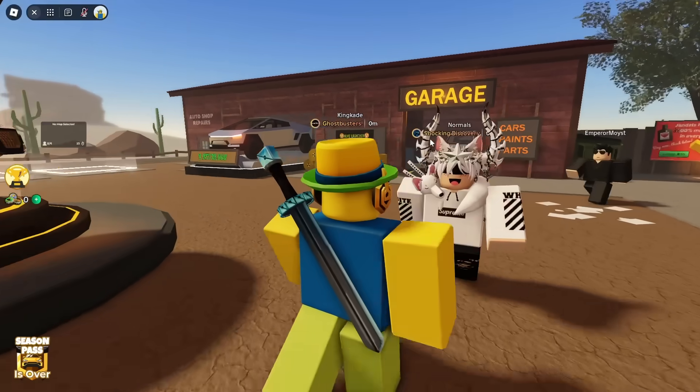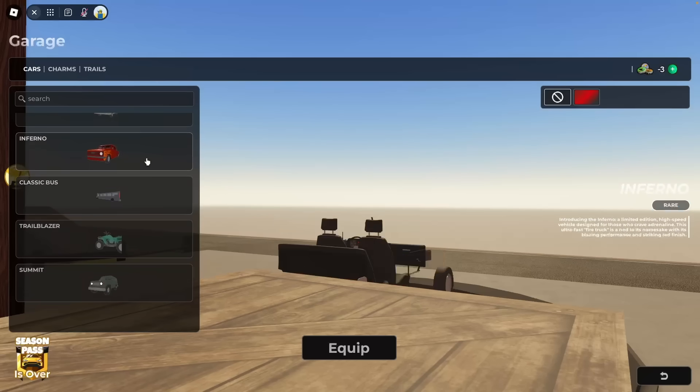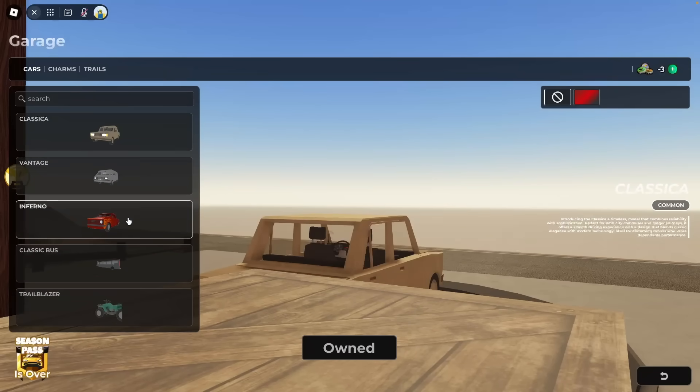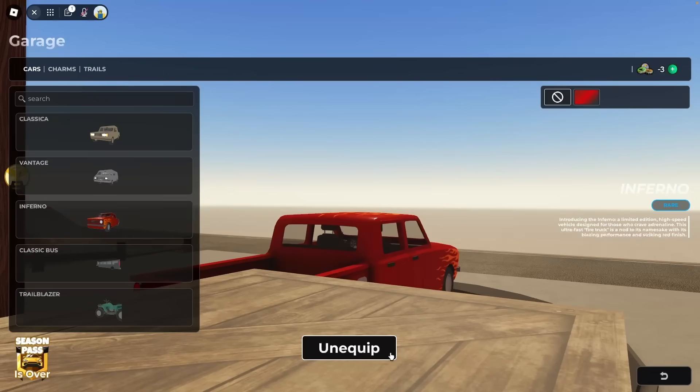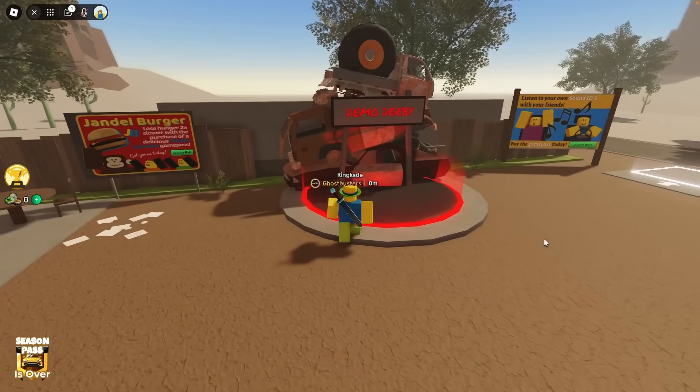Let's go ahead and check out the Demolition Derby. Actually, before that, let's equip a cart. Because I did test it out for like 2 minutes earlier, and we spawned in with this cart. I wonder if we would spawn in with a different cart if we equip it. So let's try equipping this one right here, and now let's go ahead and jump into it with both accounts.